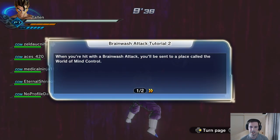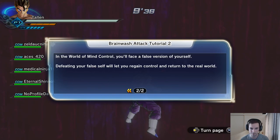When you're hit by the brainwash attack, you will be sent to a place called the World of Mind Control — real original name there. In the World of Mind Control you'll face a false version of yourself. Defeating the false version will let you regain control and return to the real world.